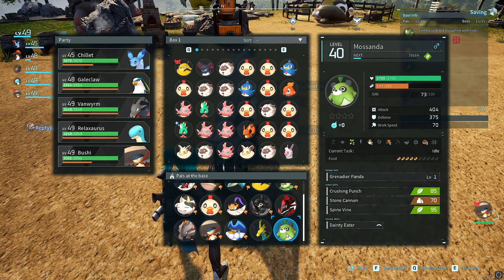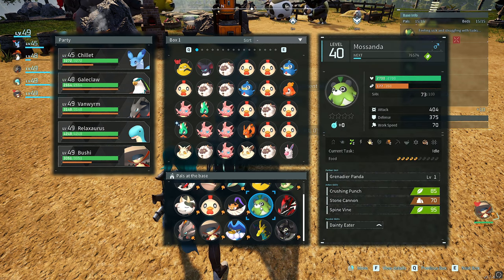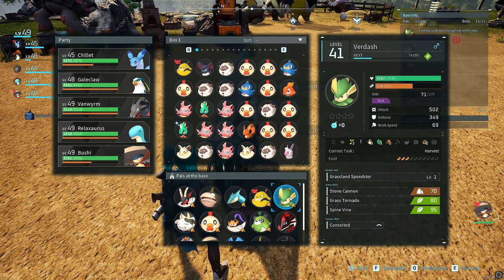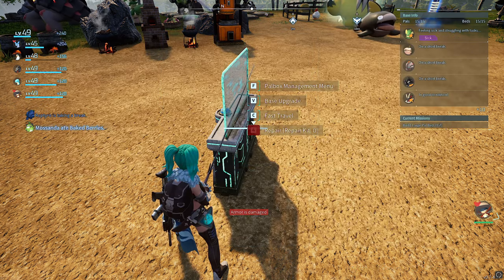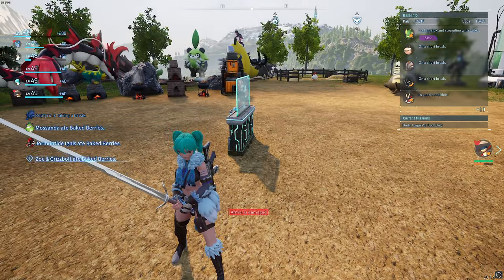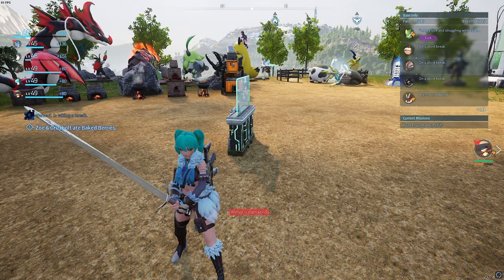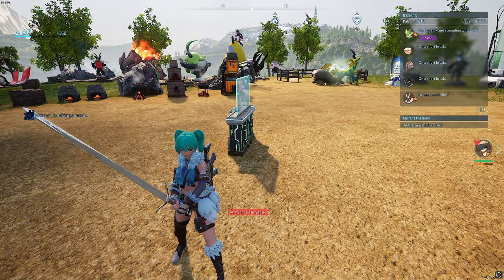We're going to use Mossander because he is very good at planting, and then we also use everyone else — like this guy here who has three gathering. Put them into the chest and you can go from there. It's so effective and so simple. Watch till the end because there are some very important things to follow.